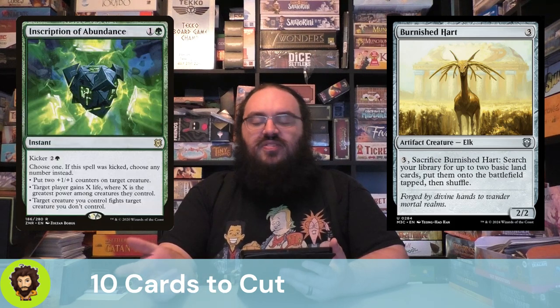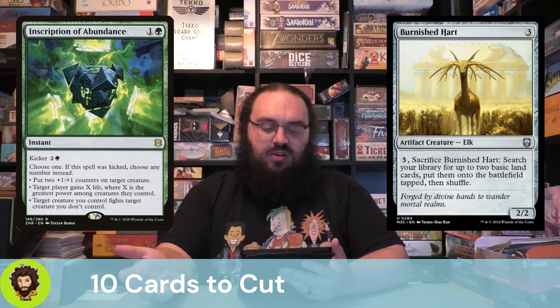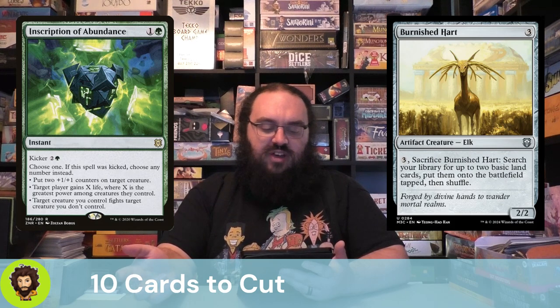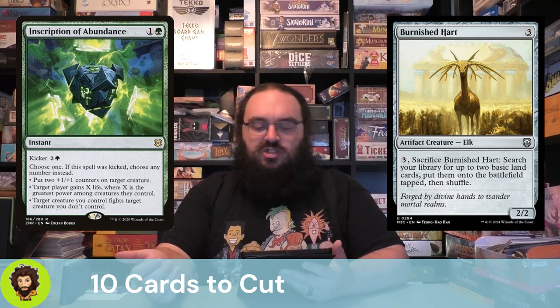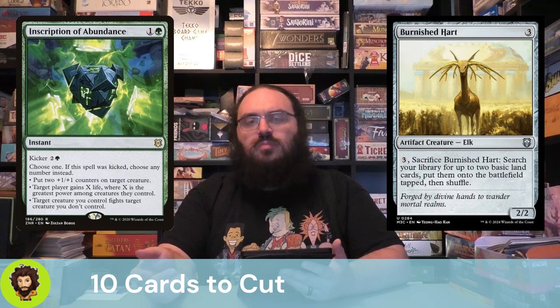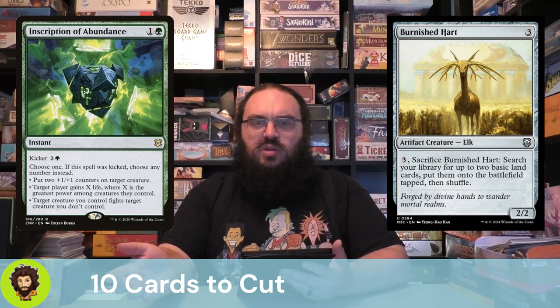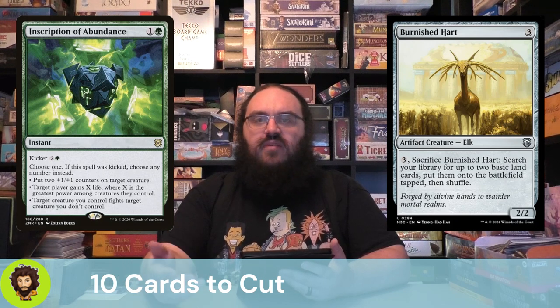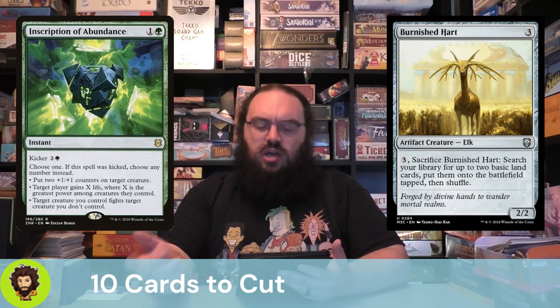Inscription of Abundance feels like a weird card to have here. It's an instant-speed spell for 1 and a green, and you could kick it for an additional 2 and a green — possibly costing upwards of 5 mana. You get two counters on a creature, gain life based on the greatest power you control, and force a fight. You kind of want to kick this for 5 every time, but I don't think it overall fits the theme of the deck, and for that reason I cut it.